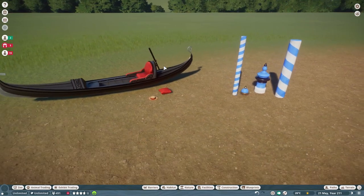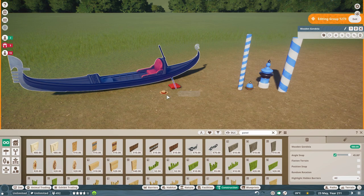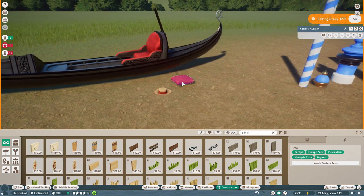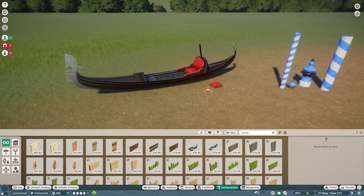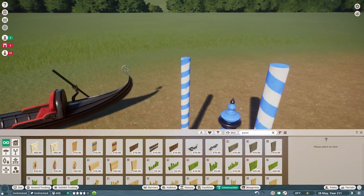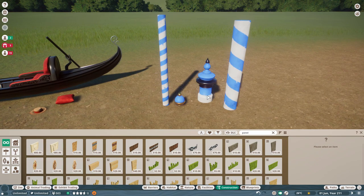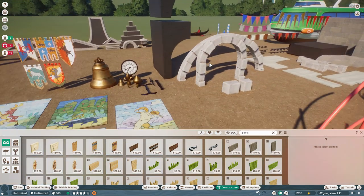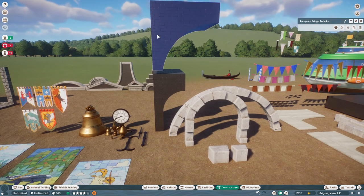We've got the gondola bits - the main gondola itself which is flexi colour, the little hat, and a cushion, which is very cool because you don't need to use cushions just for gondolas - you can use them for various different places within your zoos, which is nice. And then we've got these mooring posts - different things for attaching rope to, all flexi colour with interesting patterns, so you can use them for whatever really.